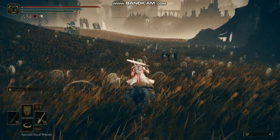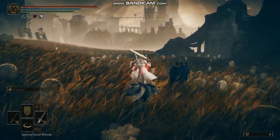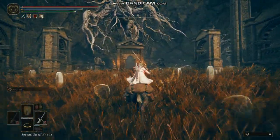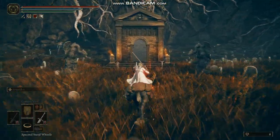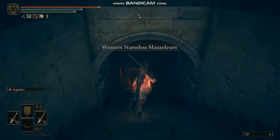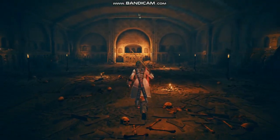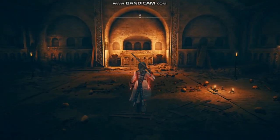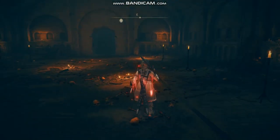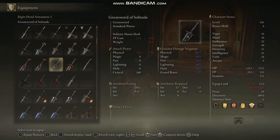These shadowy figures walking around were once people, but they are now ghosts. If you travel to the west of the Gravesite Plains, through the graveyards, you'll find this building — it is called the Western Nameless Mausoleum. You'll find an enemy that took many attempts to kill, but when you kill him, you will get this sword called the Great Sword of Solitude.